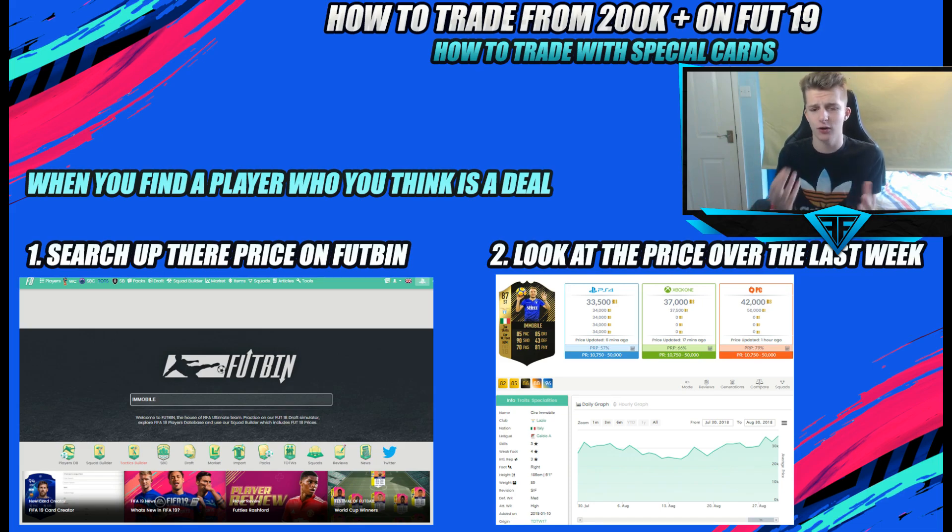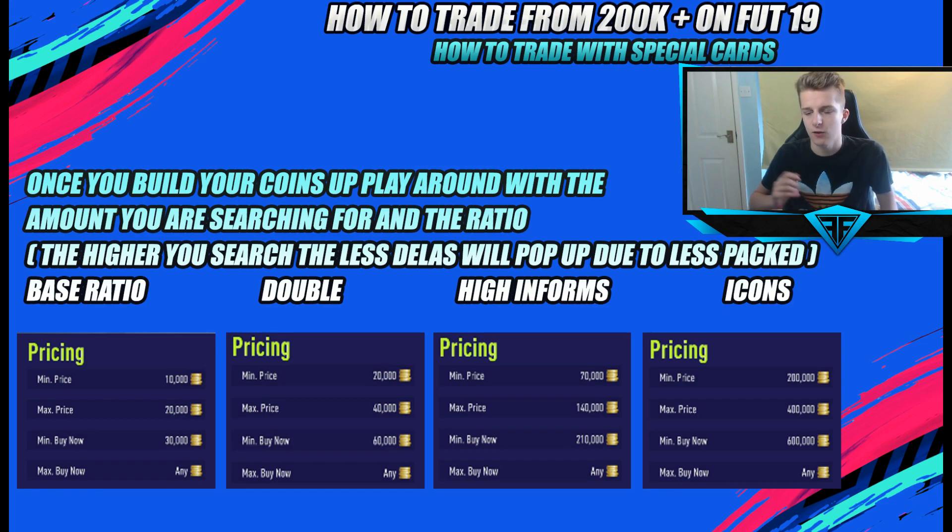Keep scrolling and looking for these cards. At the beginning of FIFA this is harder because there's a lack of special cards — you'll mostly find gold rares. Because there's so much demand for gold rares, there's a lot of competition with people mass bidding on them. But you might still find some good deals. As you build your coins up, you can increase this ratio by whatever you want, as long as it stays in a one-to-two-to-three ratio.